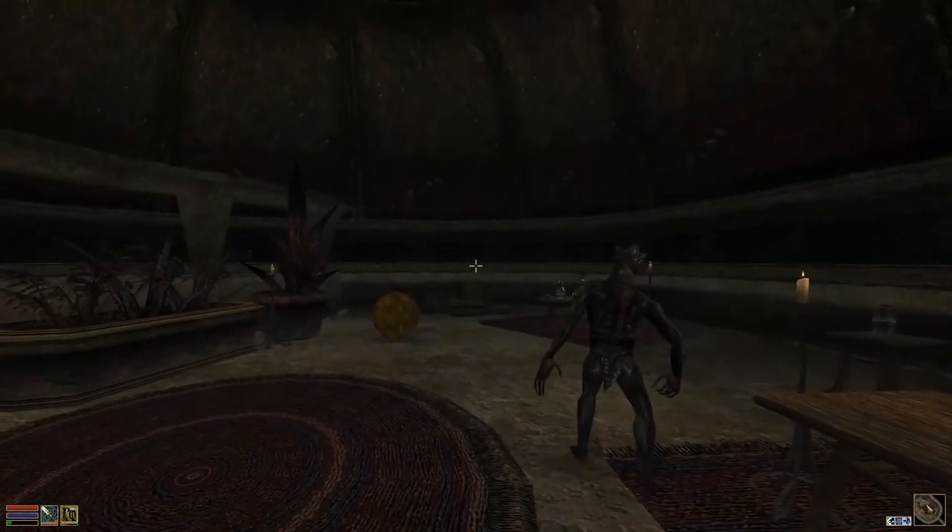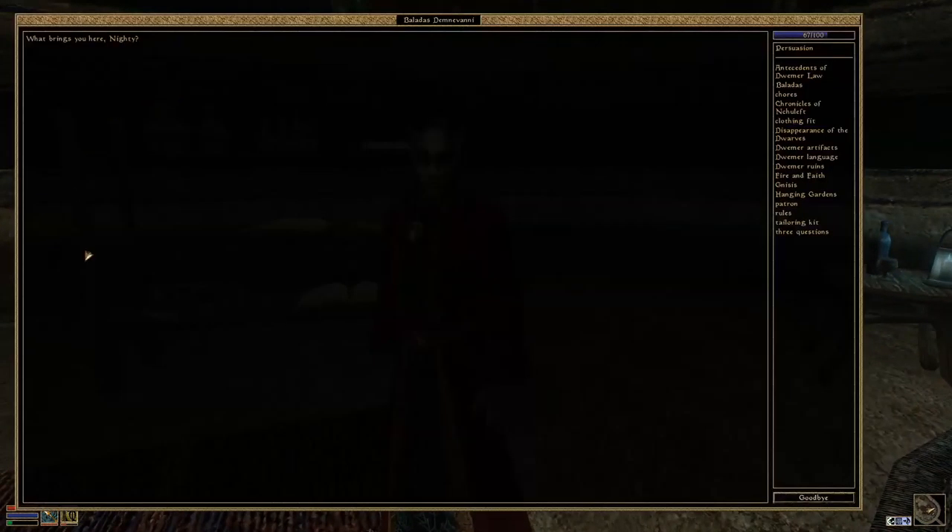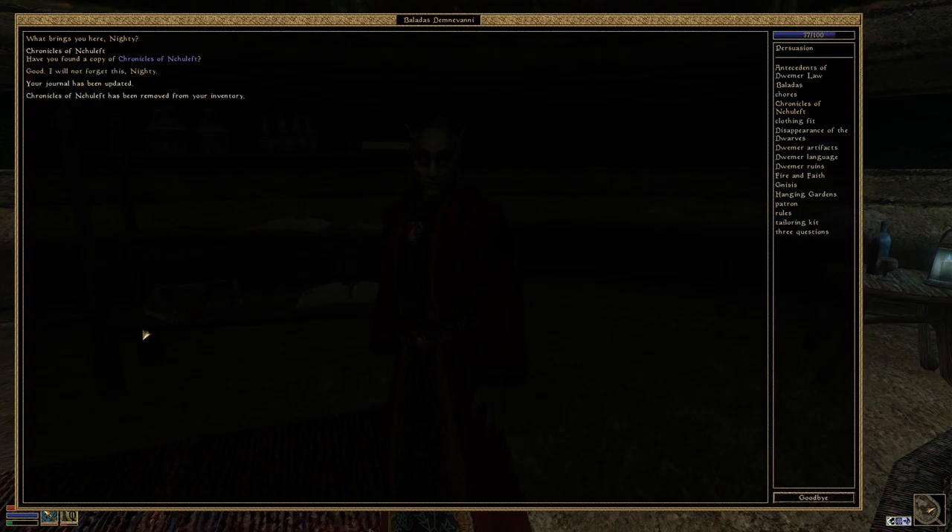There we are. He's some kind of conjurer - luckily these are not hostile. I have - what brings you here, Nighty? I've got the Chronicles that you asked for, one of the three books. Have you found a copy? Yeah, here it is. 'I will not forget this.' And one thing I noticed - the disposition changed. He likes us because we brought him the book. I reloaded the save game so we can do this together, and I thought I'd just ask him the three questions again.